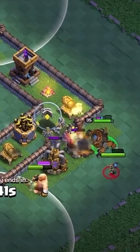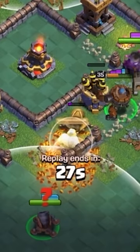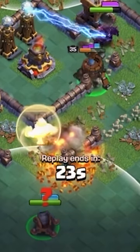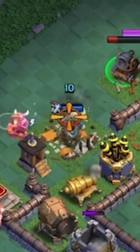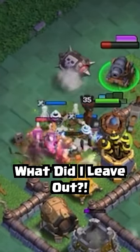The Bomber shows off its new ability by rolling the bomb into the base, opening multiple layers of wall. The Boxer Giant's ability appears to be a brief moment of invincibility, allowing it to tank longer. When Otto's outpost is destroyed, it drops five zappies, which you should recognize from Clash Royale.